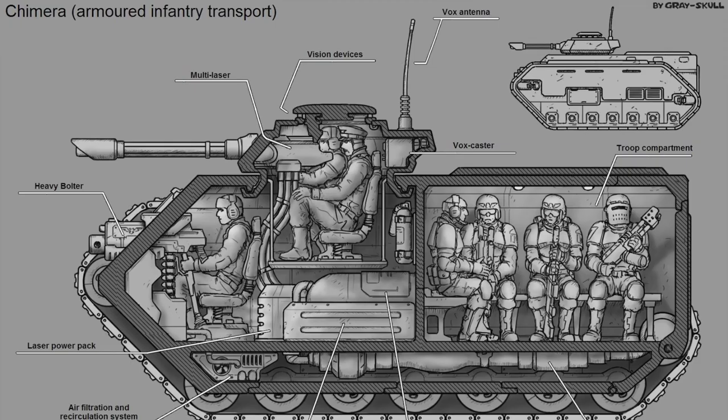Chimeras have a wide array of armaments, from heavy flamers that spit liquid death in the form of Prometheum, to heavy bolters that can punch through the armor of a Chaos Astartes. There are two main armament locations, the turret and the hull. On the tabletop, the turret can be equipped with a heavy bolter, multi-laser, or heavy flamer, while the hull can take a bolter or a flamer.